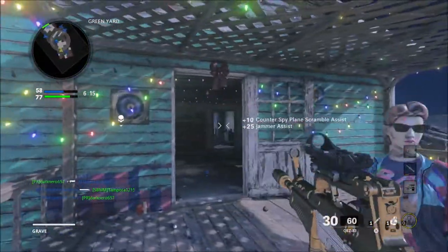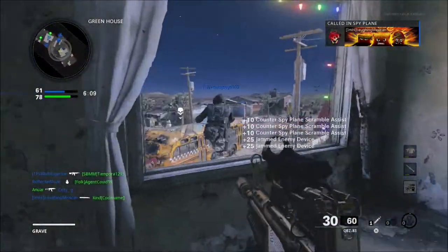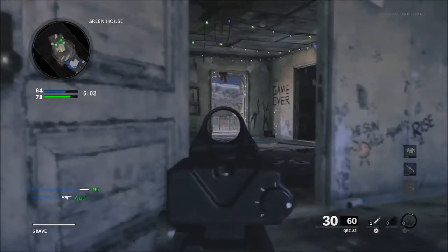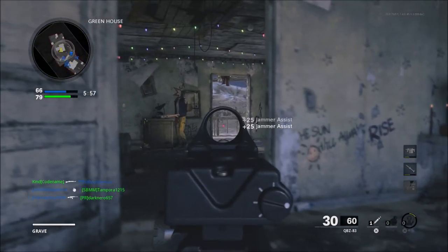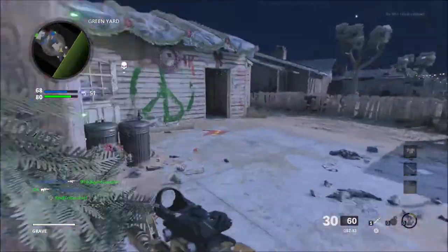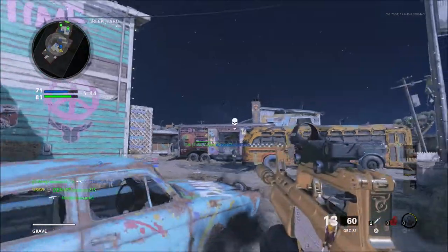When it comes to Nuketown, the whole theme going to that Christmas holiday aesthetic is neat, in my opinion. But the problem is it is very, very dark. These dark-style maps — I'm not a big fan of in this game. It's hard to see people as it is. Now people can hide in the garages on either house, yellow or green, very easily. They are very hard to pick up unless you're running a flashlight or something that reveals enemy names at further distances.